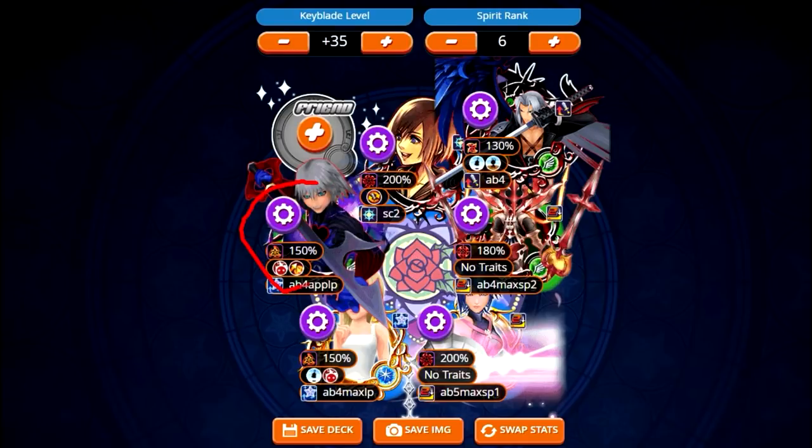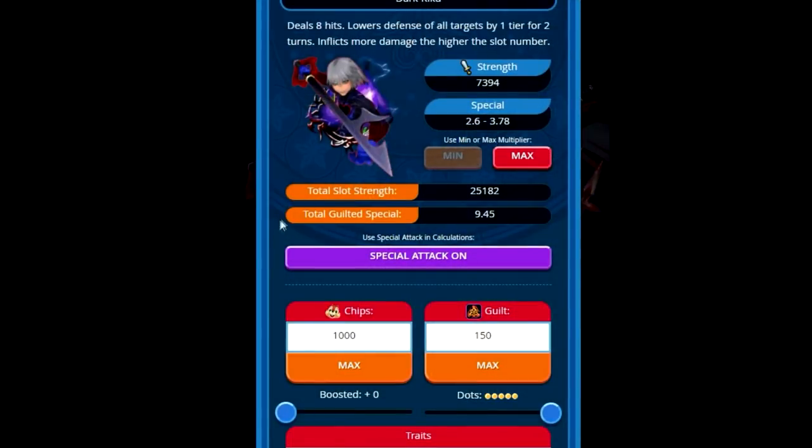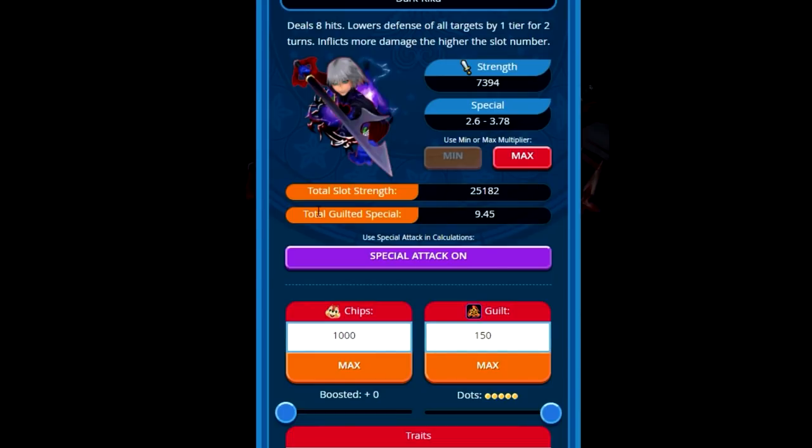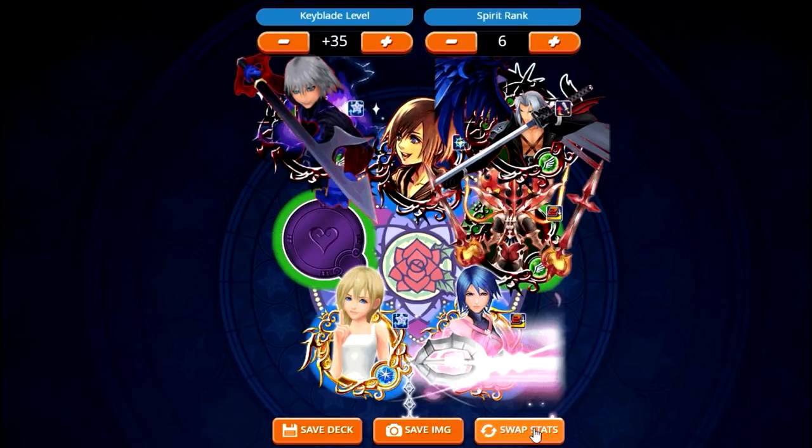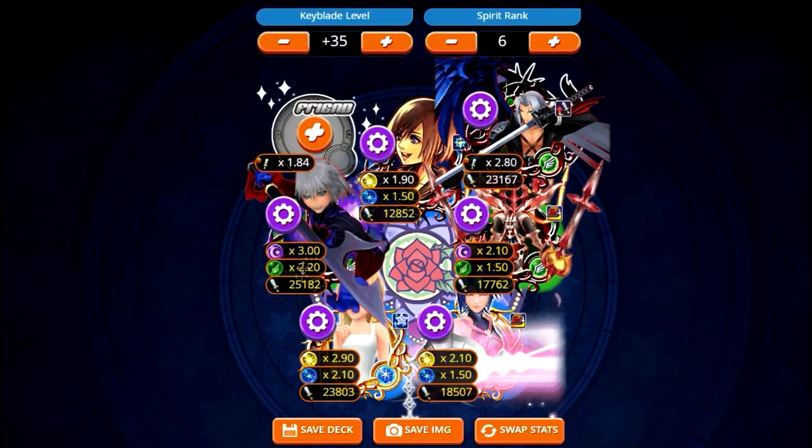The last two medals in the setup are Dark Riku in the fifth slot. Unfortunately he doesn't have a max skill, which means there's some RNG involved in Colosseum, but with the right perks it shouldn't be too much of an issue. Dark Riku is in the fifth slot partly due to his multiplier condition — he inflicts more damage the higher the slot number. This is based on a level 35 Divine Rose with a spirit rank of six; at that level, the fifth slot has a 3.0 multiplier for a speed reverse medal, so Dark Riku gets nearly his full multiplier buff plus the max slot multiplier, doing an insane amount of damage.